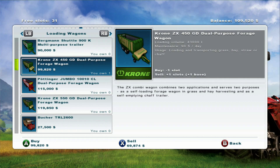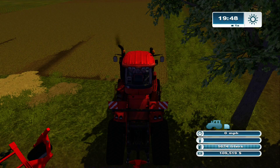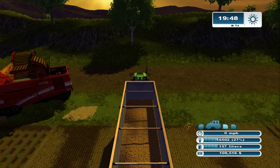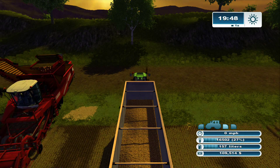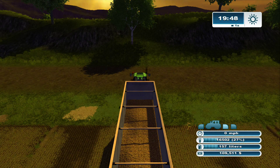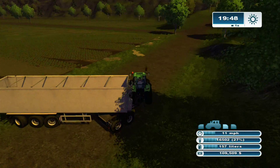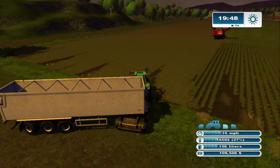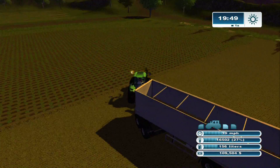Why do they call them dual purpose forage wagons? What's the second purpose — loading and then transporting? No, I think you could... like, load silage into it with a front loader after it's cooked. And then back that into the biogas or to a feed trough. I'm going to need a way to get the silage from the biogas plant over to my cows. You can't move it, you can't dump it? No, that's a load of hooey — it's a load of silage.